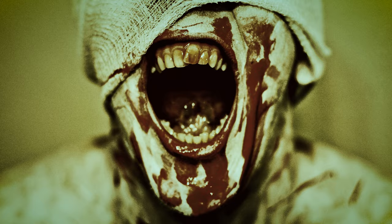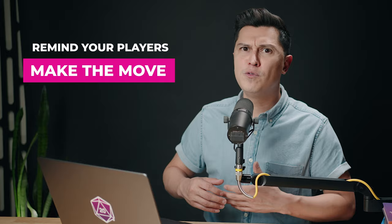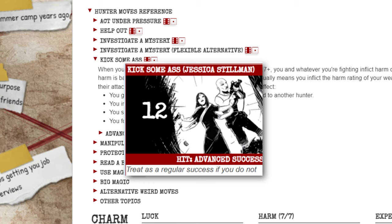Your player turns to you and says 'I kick some ass.' You know that kick some ass is a move. Sometimes players will simply say the move they want to make. As the keeper, remind them they have to make the move — meaning they have to describe their hunter doing it. That way, if their move doesn't go quite as expected, you know what they were trying to accomplish. After reminding them, they say: 'I pull out my sidearm, level it at the zombie, and shoot it in the brain.' They roll for kick some ass, roll a 12, deal the harm listed next to the weapon, and it's enough to kill the zombie.